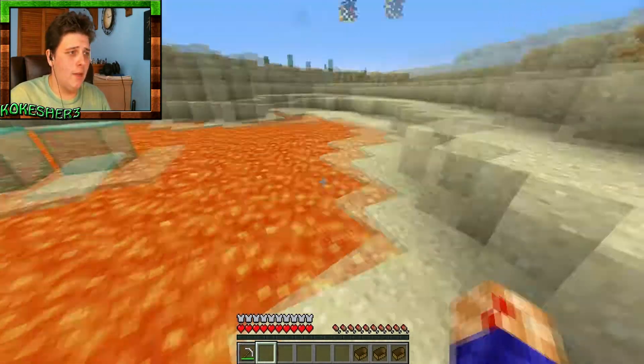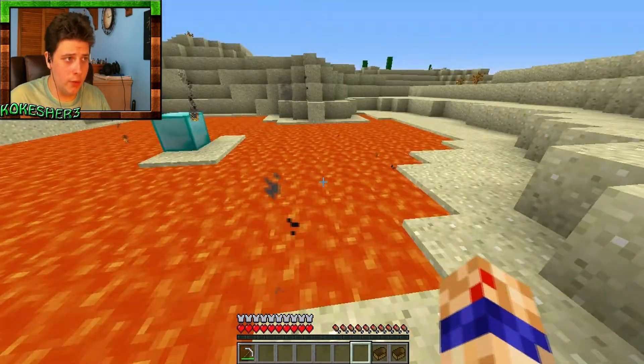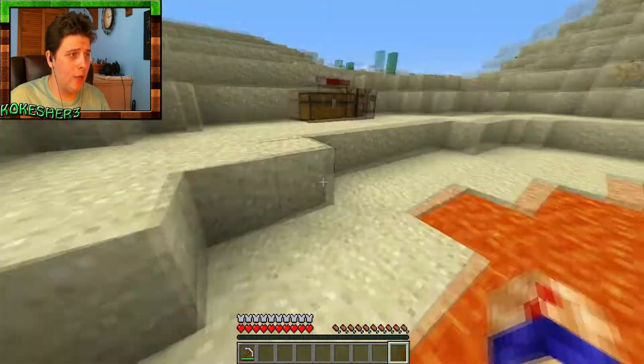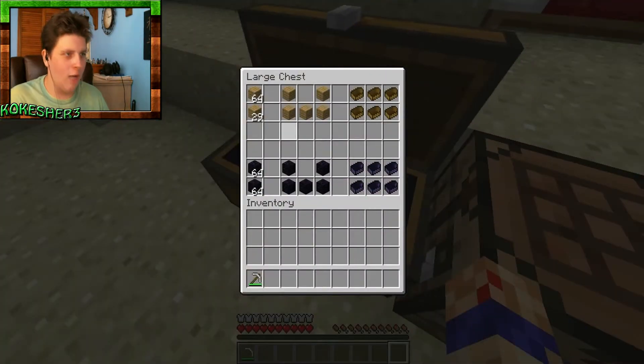Let's say you're in a very, very strange situation and you need to go get that diamond block. If you use wooden boats, they're just going to burn up. You can't get across, and I don't have any fire potions on me at the moment. No worries, I've got obsidian.